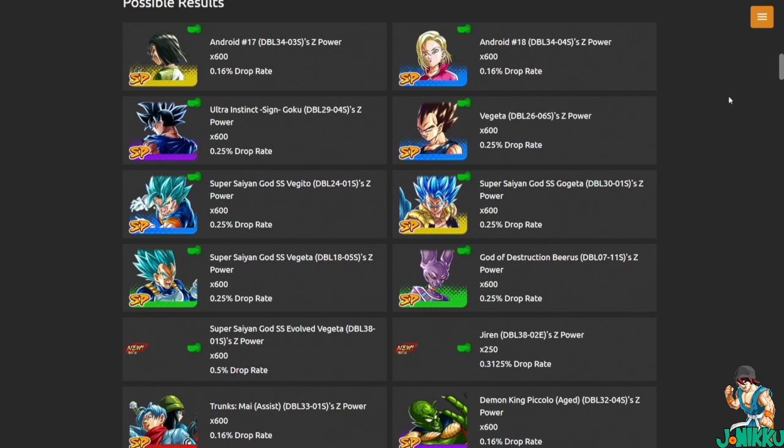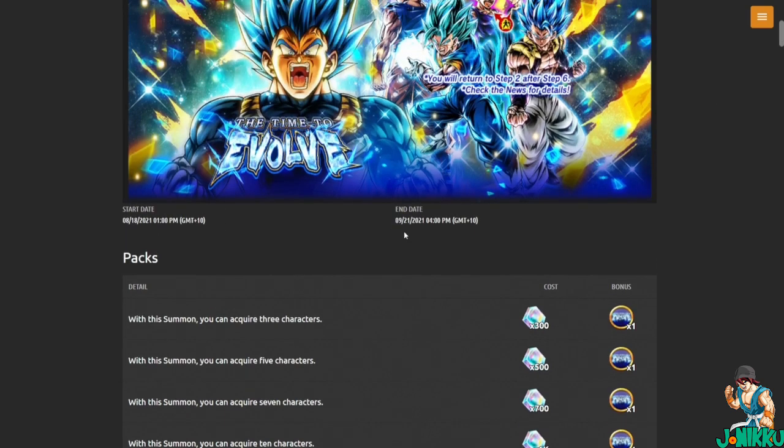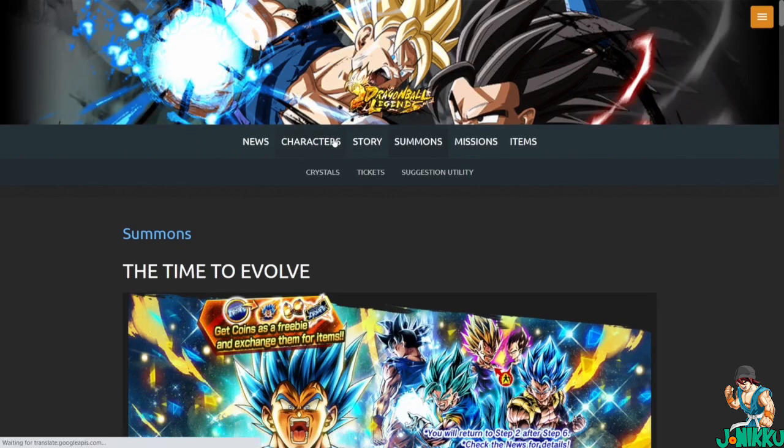The step-up banner is pretty cool and it does come out today, which is awesome. It lasts for a while too. Let me know if you're excited about them finally making it a step-up banner. Now let's go read Vegeta's kit.